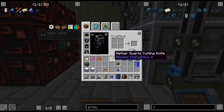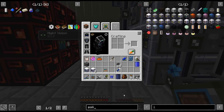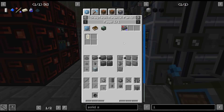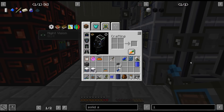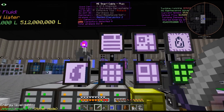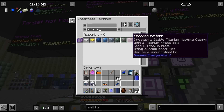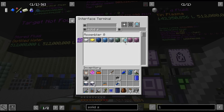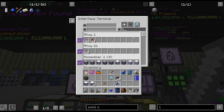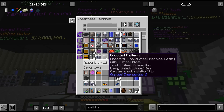The recipe for solid steel machine casing now requires a circuit to avoid conflicts. That I would probably need to move - that's an easy fix though. It was in a zero, we need to move it to a one. There we go - fixed.